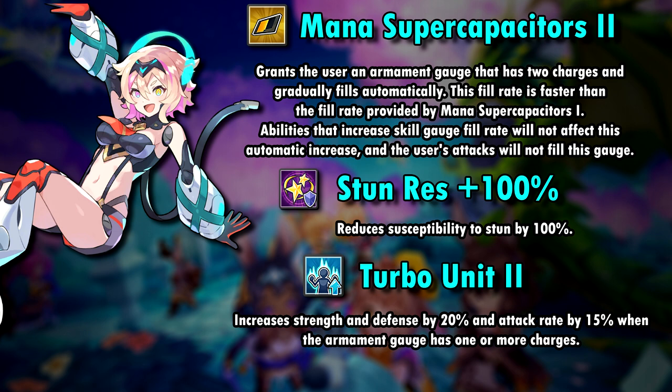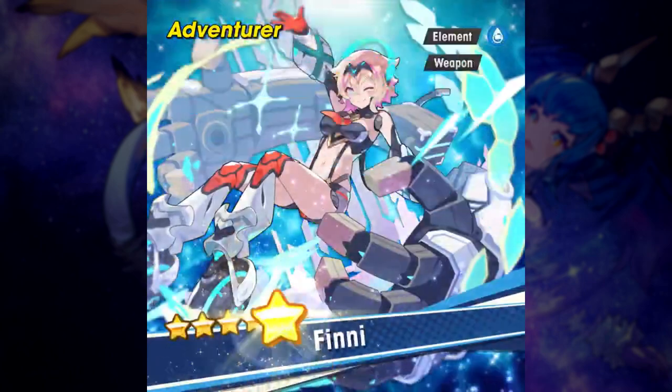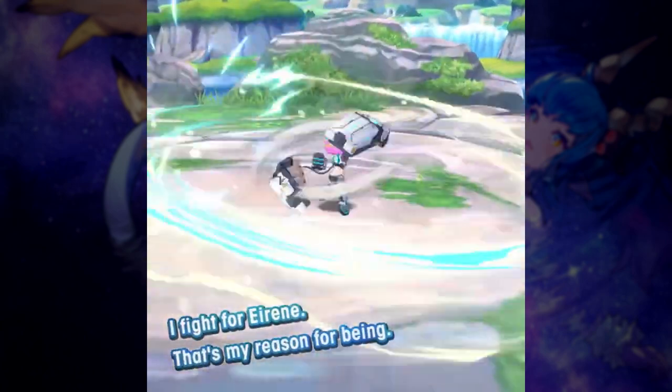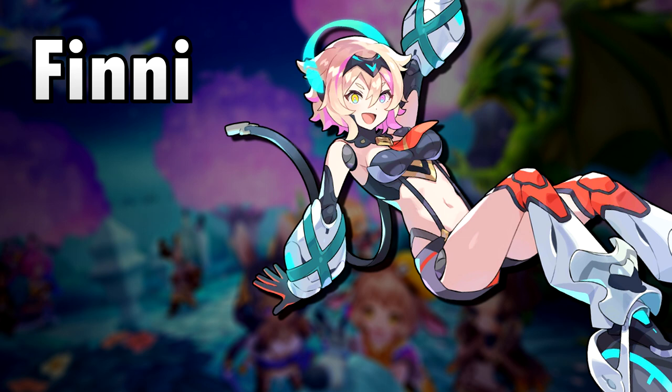Her third ability also increases attack rate by 15%, so not using the skill and just attacking with standard attacks might be a viable option at some points in the fight. I think Finny is a pretty interesting unit which can deal some nice damage with her skills. I like that both units offer a way to deal more damage by using standard attacks, so they're not completely skill focused. This has been a nice trend recently in Dragalia Lost — to not just rely on skills — and I really like that.